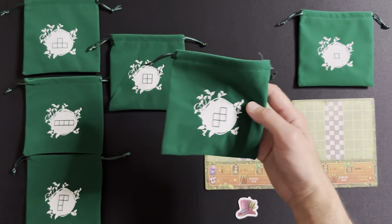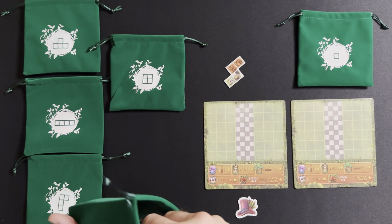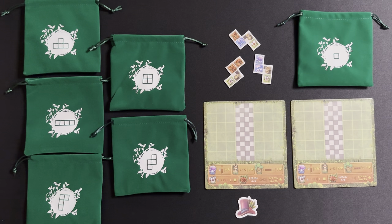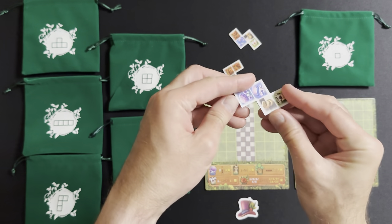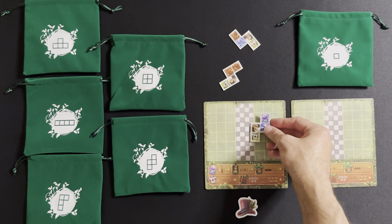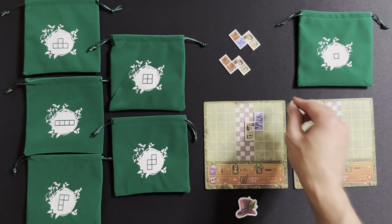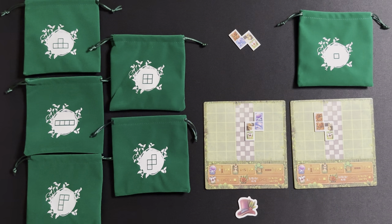Say they want this one. They will take tiles out equal to the number of players plus one. So in this case there's two, so it would be three. If you were a three-player game it would be four, etc. So now that player gets to choose one of these — they're the same on both sides but you can flip them over and turn them however you want — and place them on your board. Say the player puts that there, and then play passes to the next player clockwise.